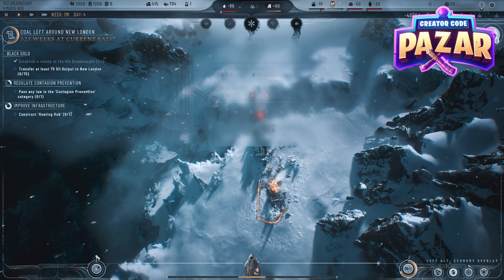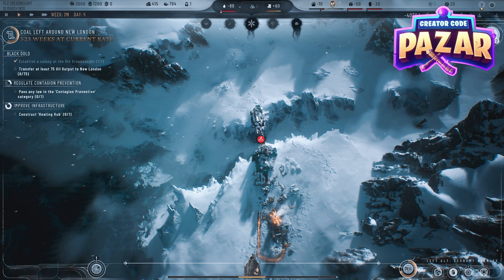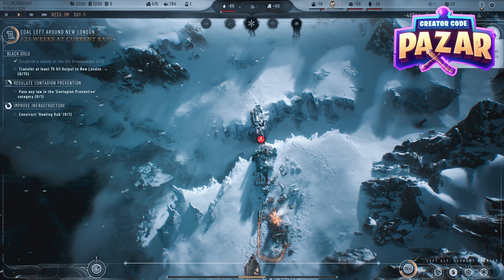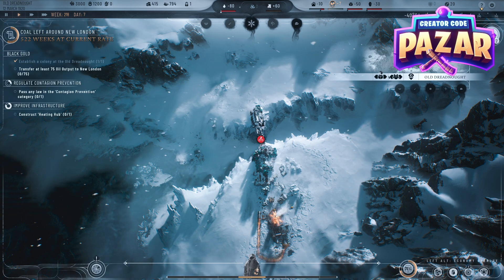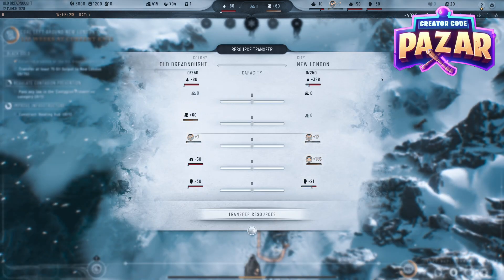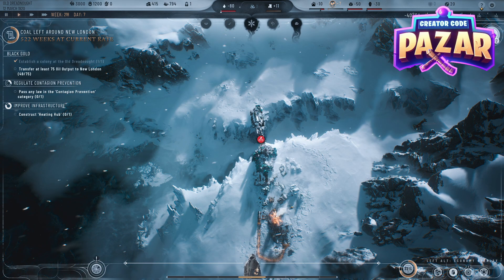All we're going to want to do is click on our area. We're gonna want to be in the new area and go to the top of the screen where it says Old Dreadnought, then click Resource Transfer, and after Resource Transfer we can slide this bar here and send resources over to New London that way.